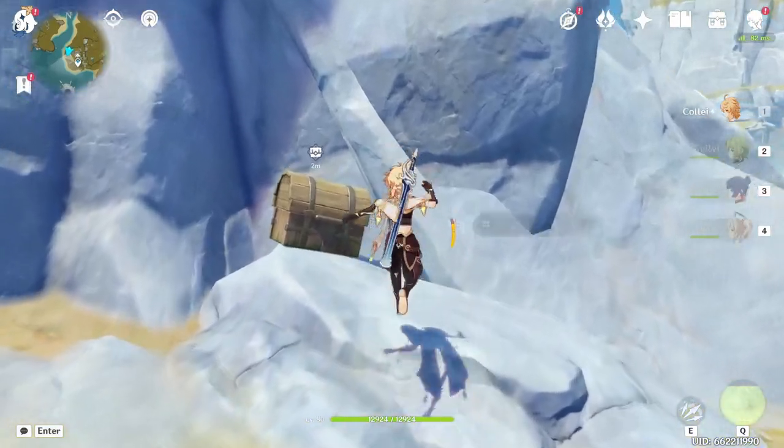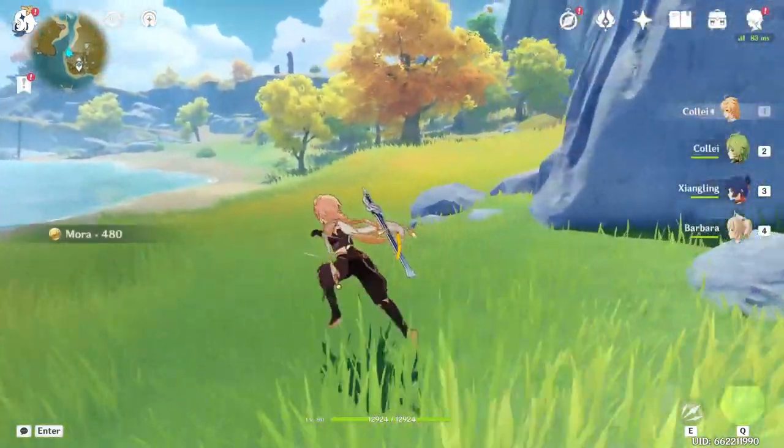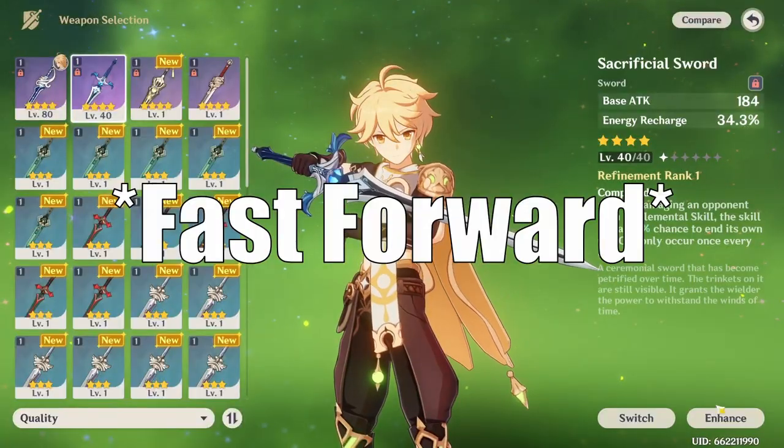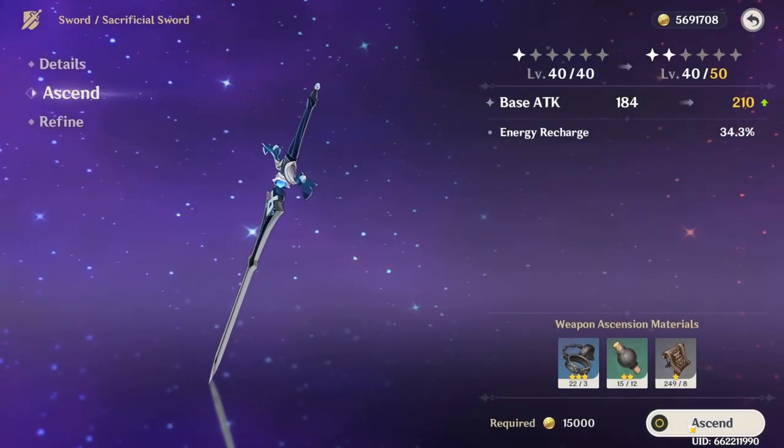Well, that was unintended but I'll take a free chest even if it doesn't give any primogems. Hopefully this should be enough ruin guard material — let's see.